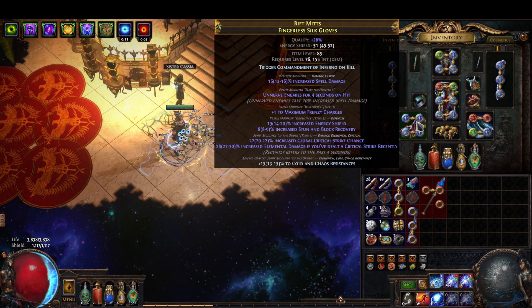Last but not least, the gloves. We have frenzy charges with elevated Unnerve, and then prefix cannot be changed — veiled chaos for crit chance and lightning damage if we've crit recently. Pretty straightforward gloves.